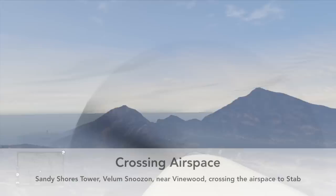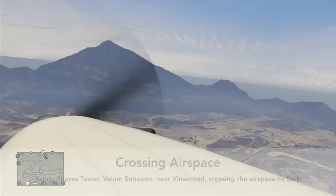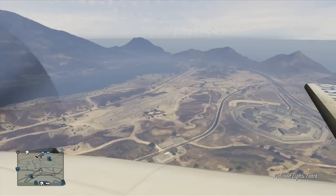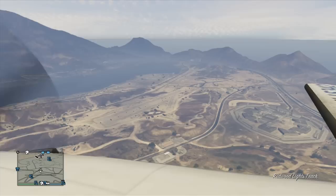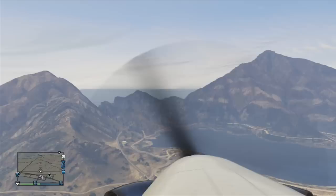Sandy Shores Tower, Vellum Snoozon near Vinewood, crossing the airspace to Stab. If we look closely, we can see Sandy Shores Airfield already lying on our right side — a nice airfield in the desert. Anticipating my arrival at McKenzie in the distance, I'm already descending a bit. Sandy Shores Tower, Vellum Snoozon leaving the airspace.